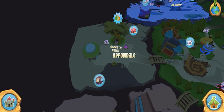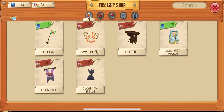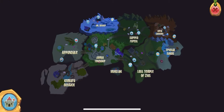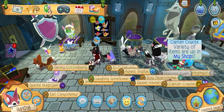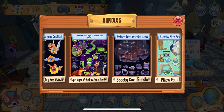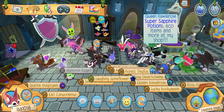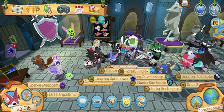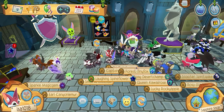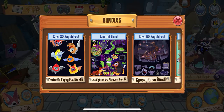Now let's go to the sapphire shop where you can actually get sapphire bundles. There's a Fantastic Flying Fox bundle, a Big Night of Phantoms bundle, Spooky Cave bundle, and Pillow Floor bundle right now. As time goes on there'll be new bundles — some might be 1000 sapphires, some might be 250 sapphires.